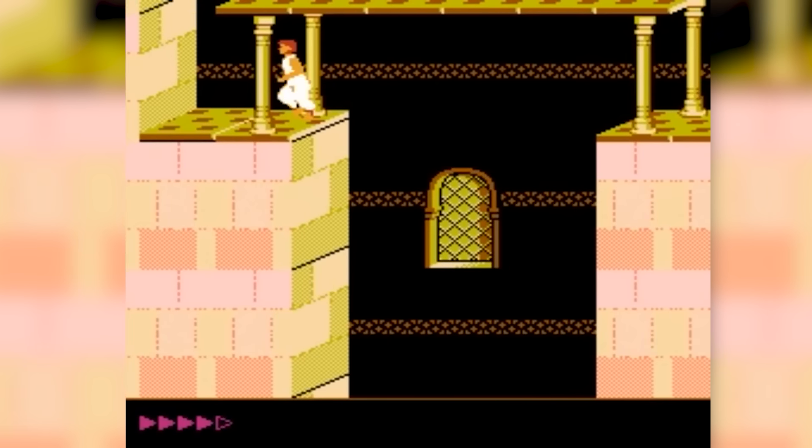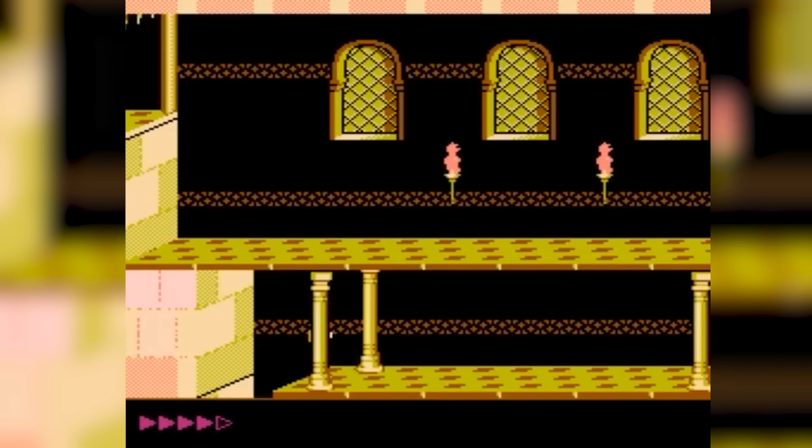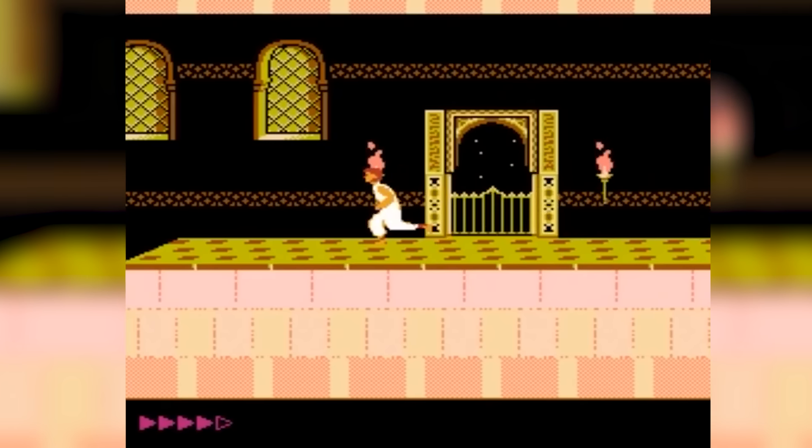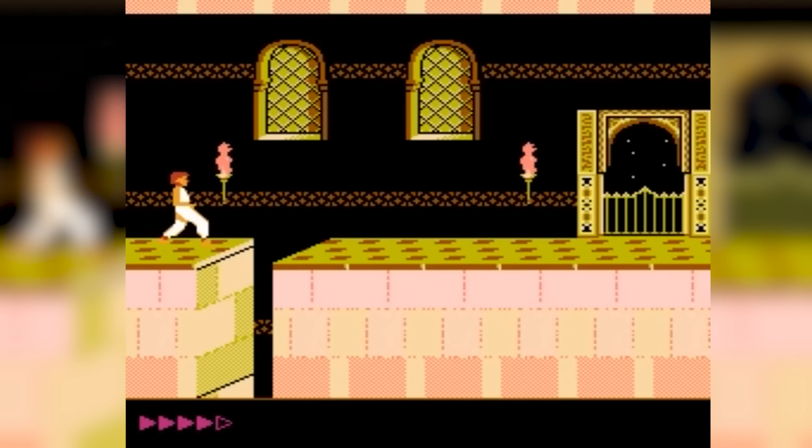The gameplay is a mix of precise jumps, sword fights, and puzzle solving. What sets it apart is the fluid, realistic animation, thanks to a technique called rotoscoping. You'll feel every leap and sword clash as you make your way through the 12 challenging levels, dodging traps and battling guards. The game's difficulty ramps up as you progress, keeping you on your toes until the very end.